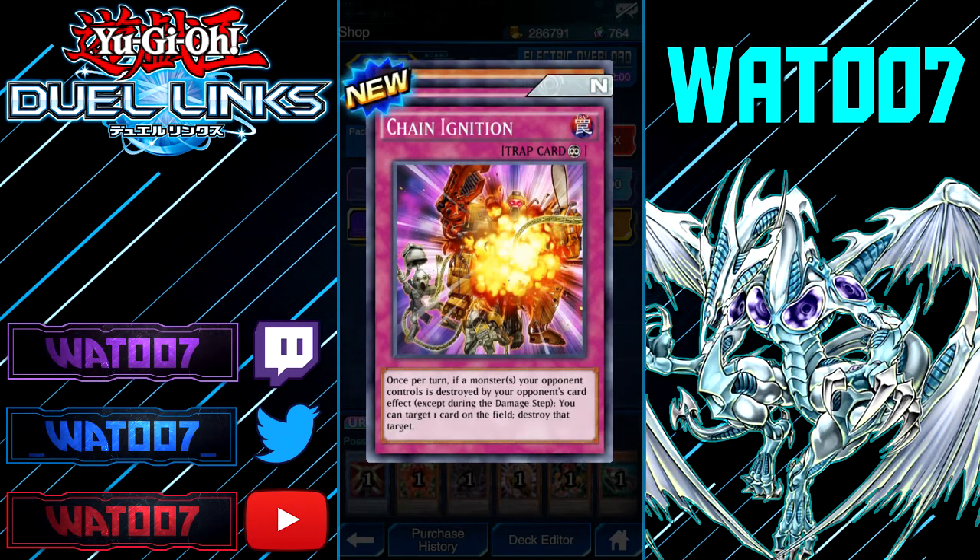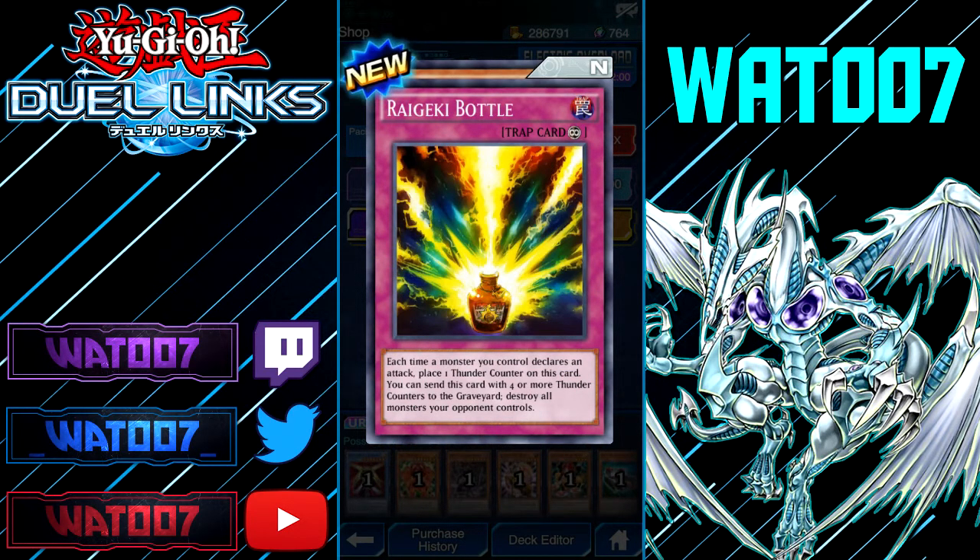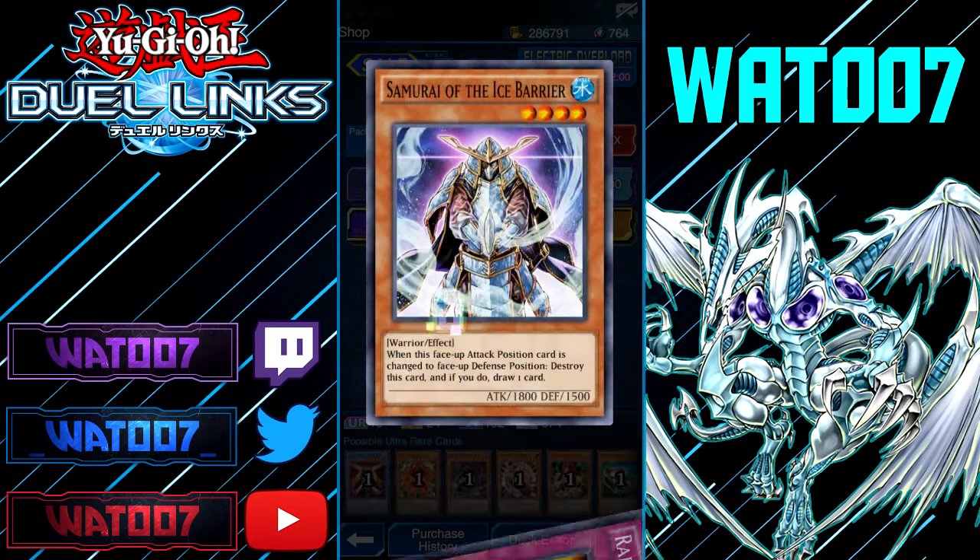Next up we have Chain Ignition. Once per turn, if a monster your opponent controls is destroyed by your opponent's card effect, you can target one card on the field and destroy it. Regeki Bottle: each time a monster you control declares an attack, place one Thunder Counter on this card. You can send this card with four Thunder Counters to the grave and destroy all monsters your opponent controls. Pretty entertaining — that's a funny card.